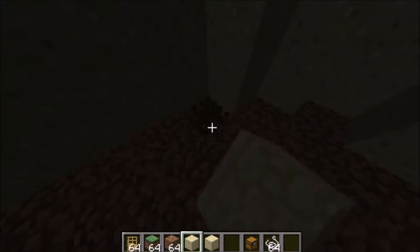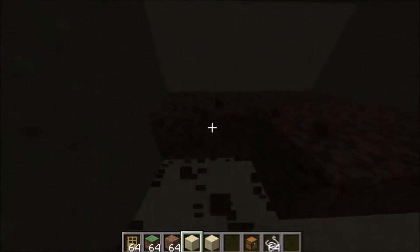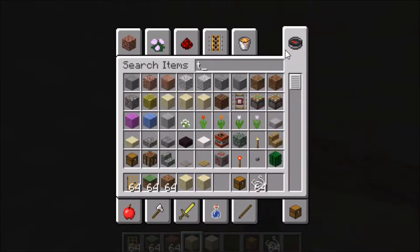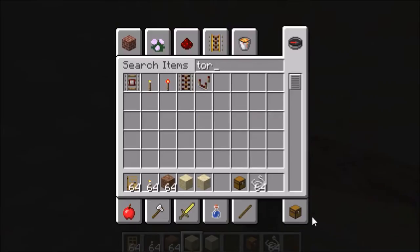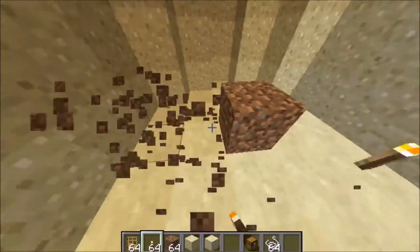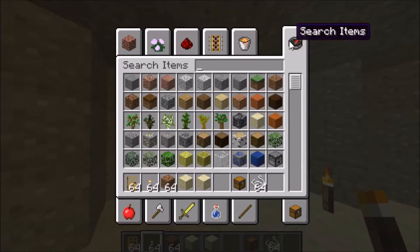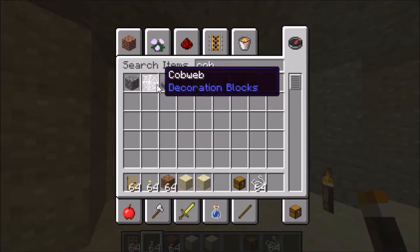Next you're going to want to dig out all of this dirt — sorry guys, it's probably a little dark, let me get a torch. You want to dig out all this dirt and figure out if you're going to do a long drop or more quicksand. I really like the quicksand because it is very much of a troll.